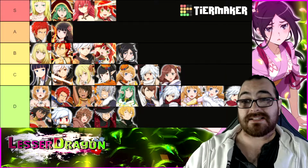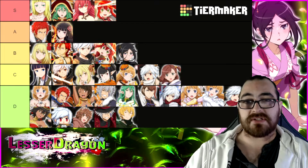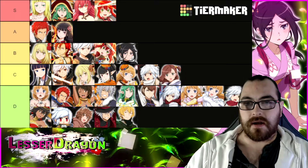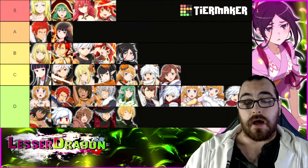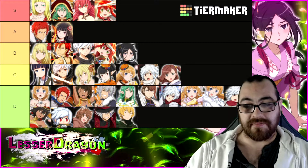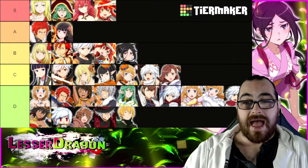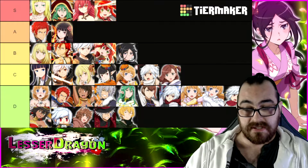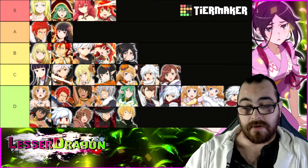Coming over to the fire tier list — again, Idol Eyes and the Elfettes, their positions have not changed even after receiving a buff. They got a good buff but nothing enough to bump them up anywhere new. I did however bring Halloween Bait back down to D tier where he belonged originally. It was a mistake — I accidentally put him in C tier rather than D tier.